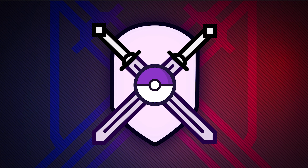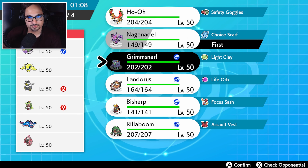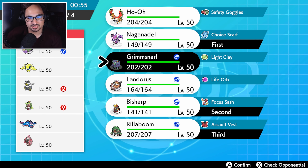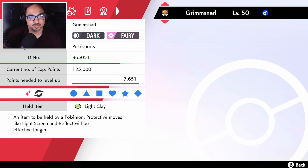We got to get him the next one — we're against a rain team with a lot of priority protection, Queenly Majesty, and Spectrier. Very interesting. How do we deal with this? We're definitely gonna have to bring the Rillaboom. This might be another game where we leave Ho-Oh behind. I do like the Naganadel/Bisharp lead — they have a lot of things weak to poison with absolutely no resistances. Let me check my moves before I make a decision.